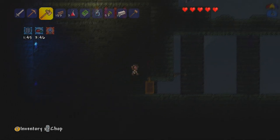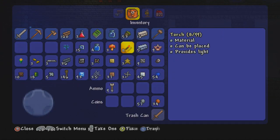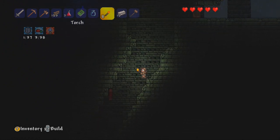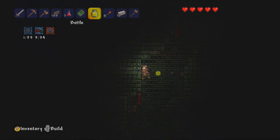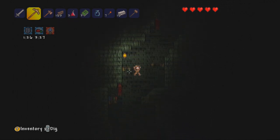I kid you not — the last ten games. The last ten games I've come into a world, I've come into the dungeon, and bam, water bolt. Let's risk it real quickly, because I really want a water bolt. Water bolts are so handy.